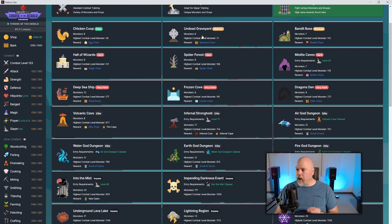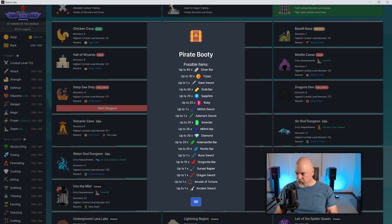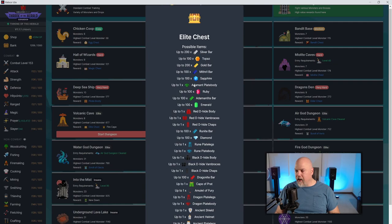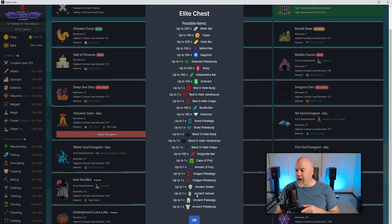Hit the Undead Graveyard — good drops including the Elite Amulet of Defense and mithril and adamant gear. The Milky Light Caves I tend to ignore — you really need magic or ranged for that. There are no level requirements for any dungeons, so jump in as soon as you can. The Deep Sea Ship has some good stuff; I typically go for the Sunset Rapier as a weapon there. The Frozen Cove has level 40 gear and is okay. Prioritize the Undead Graveyard, Deep Sea Ship, and Volcanic Cave.